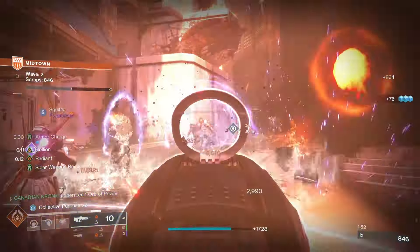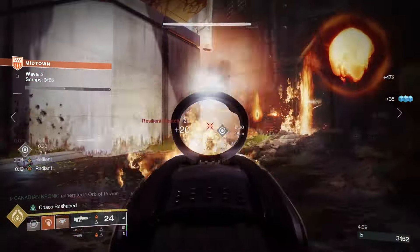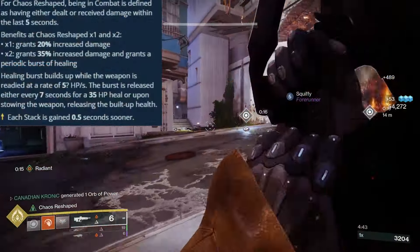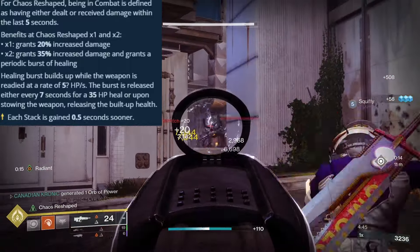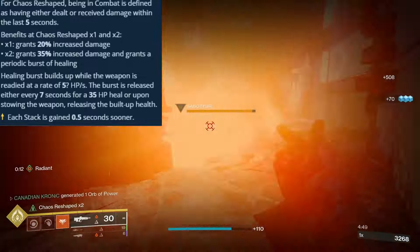The other roll that I like to go with is Chaos Reshaped when I'm not using an Ignition build, because Chaos Reshaped is going to give you a flat 35% damage buff after being in combat for 24 seconds. And then not to mention you have Heal Clip, which is going to heal you after every single kill and reload.